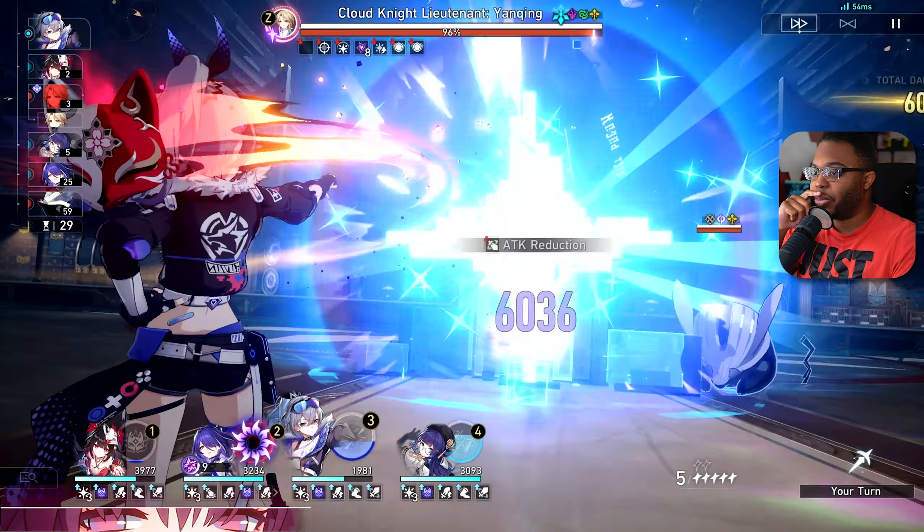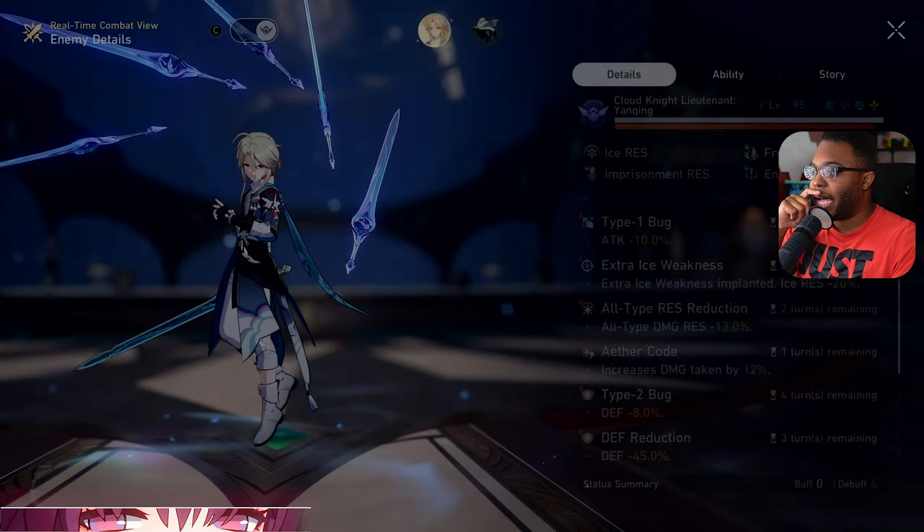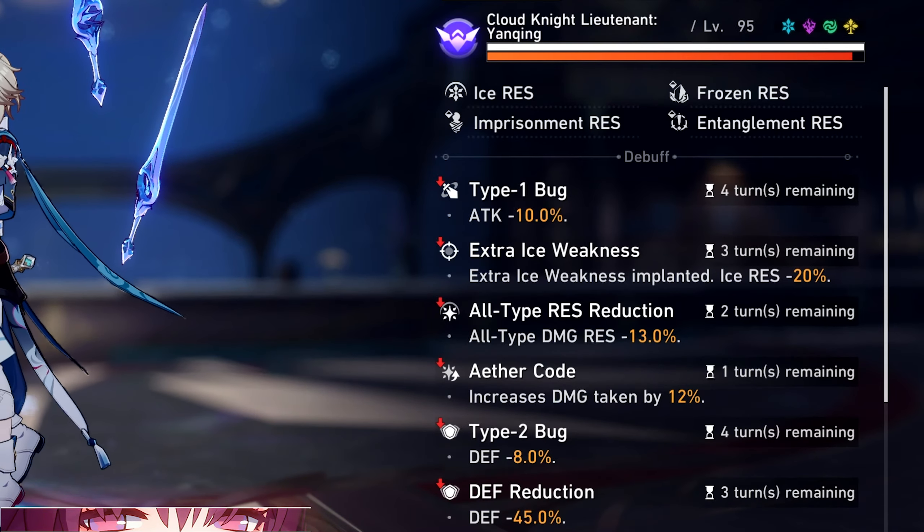We got double defense drop here — this should be triple. There we go. I'm not capped out just yet. Yang Chi has negative attack — we love to see it. All damage resist — we love to see it.